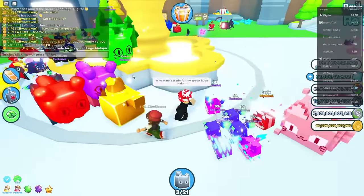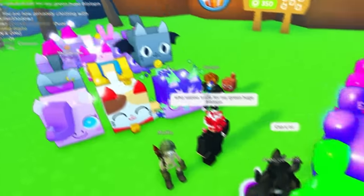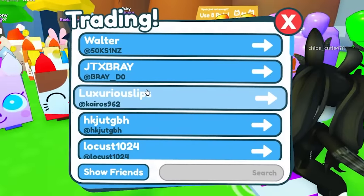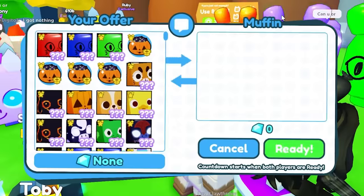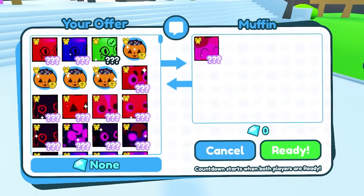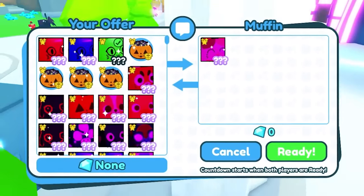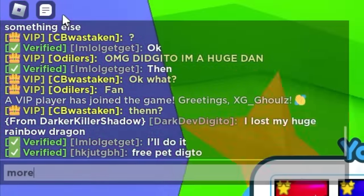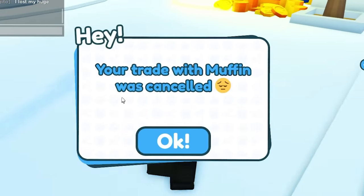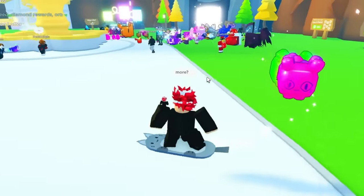Anyway, who wants to trade for my green huge balloon cat? This person — Muffin! It's the creepy avatar, but I'm gonna trade Muffin. They seem like they have some really good pets. I'll put up this brand new pet and see what they offer. I want some rainbows — oh yes, a rainbow pet! We got the huge lucky cat. Wait, is that it though? More? I don't think this trading plaza is the best, so we're gonna do the ultra jump.